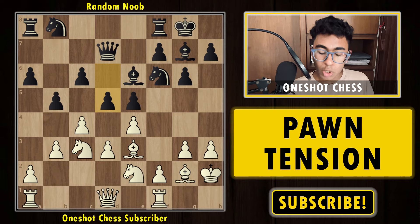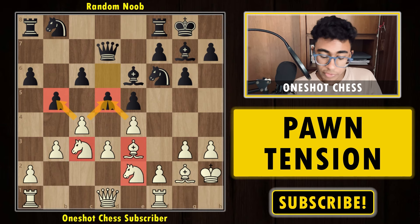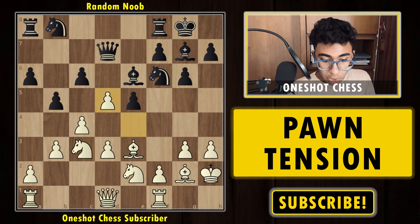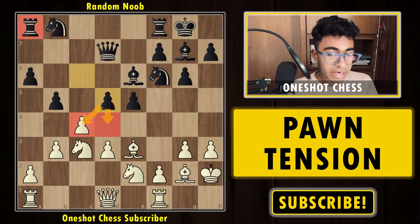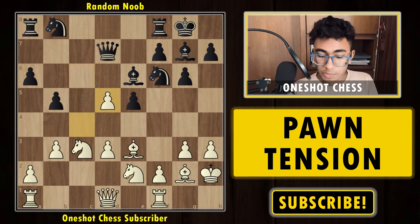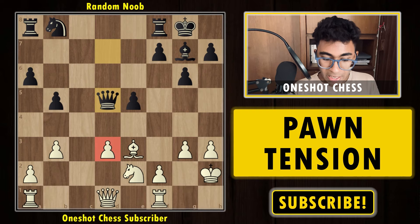After d5, white can capture the d5 pawn with the c-pawn, capture with the e-pawn, or play something else like moving a piece — so there are roughly four options. The best move is to capture on d5 with the e-pawn. The whole point is that after c-takes, you will notice the bishop on g2 is now opened up all the way to the a8 square, and black can't capture or push the pawn because the rook on a8 would be hanging.